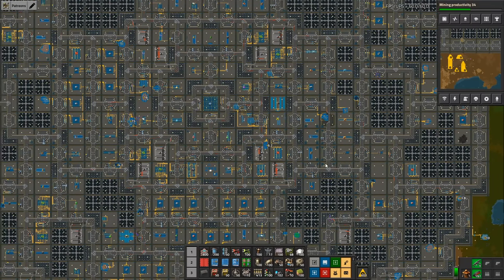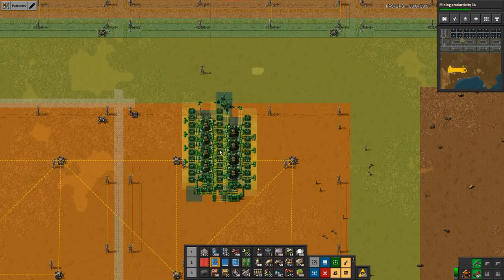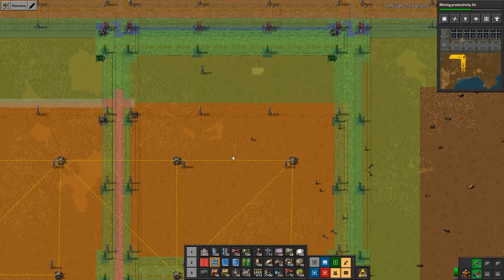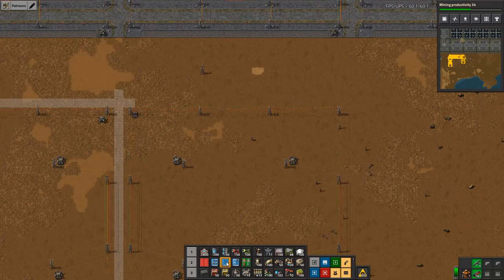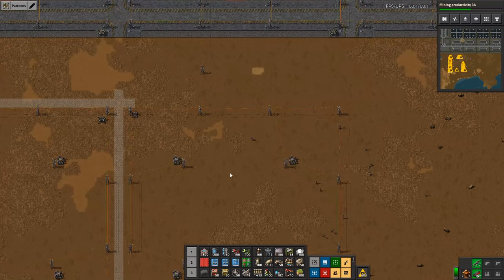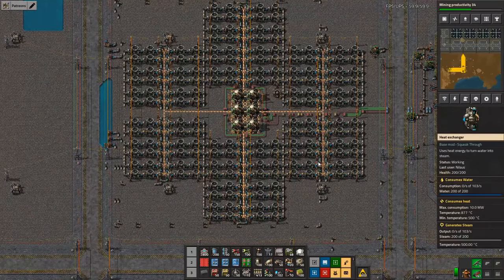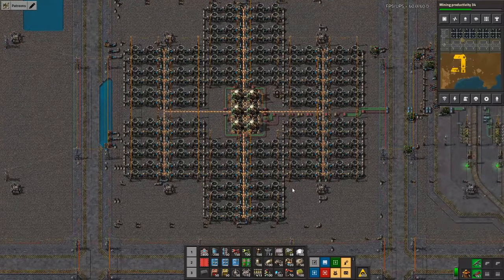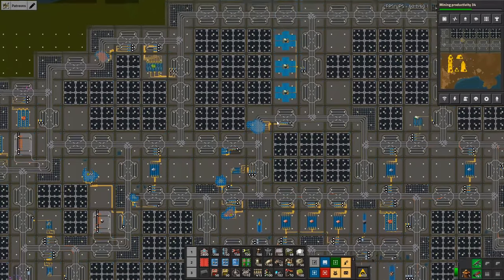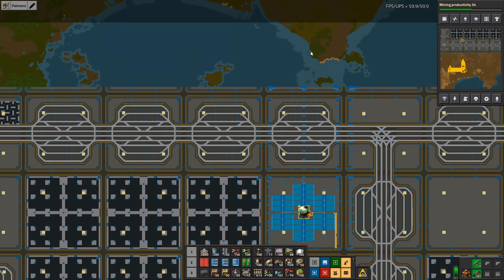Cityblocks are extremely easy to scale. In my train megabase series, some comments said 'you're just stamping down blueprints' — and that's exactly the point. When you have blueprints for the cityblock, solar panels, intersections, train stations, turns, and overlays, you can scale up a great deal from that network of blueprints. For example, here's a six-reactor nuclear build squeezed into a cityblock with plenty of room. It's not built to perfect ratio, but once it's built and I need more power, I just stamp it down in the next available block — it becomes incredibly easy because the structure is already there.